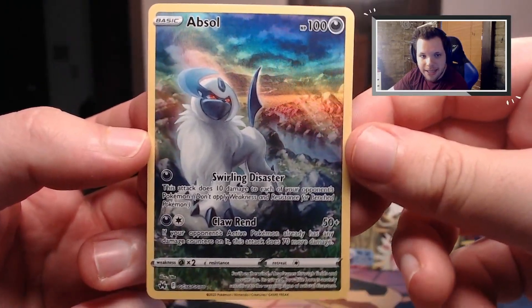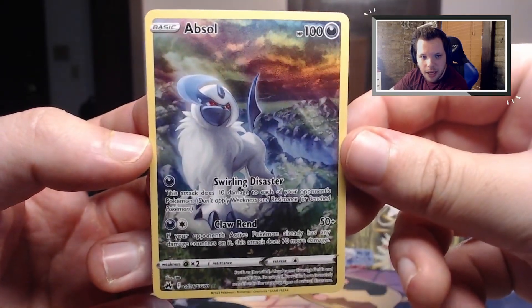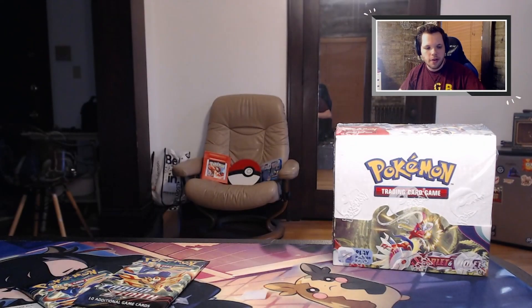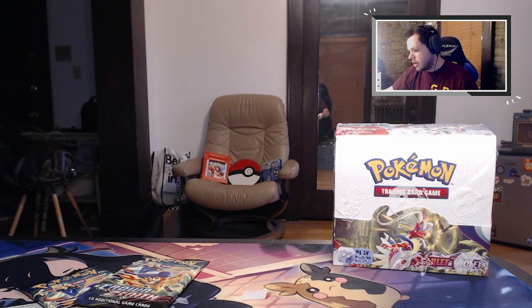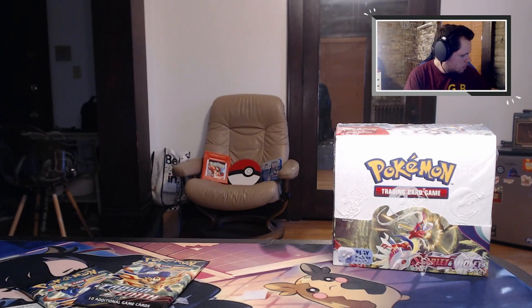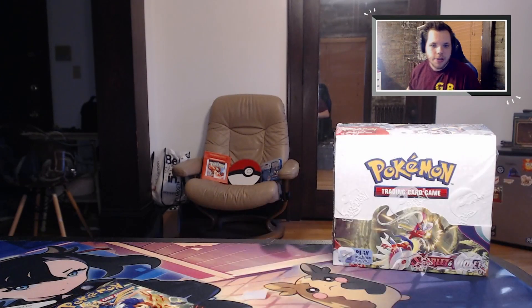Whirling Disaster and Claw Rend. Dude, I love like just having the Pokémon as the focal point and then having a really cool background - like these Galarian Gallery cards, they're so good.